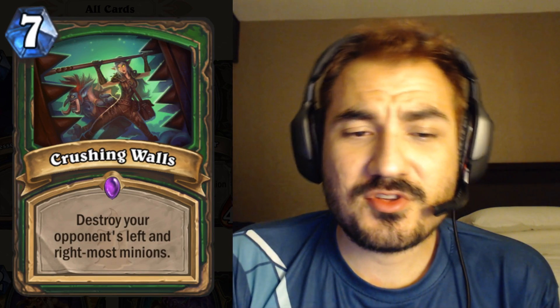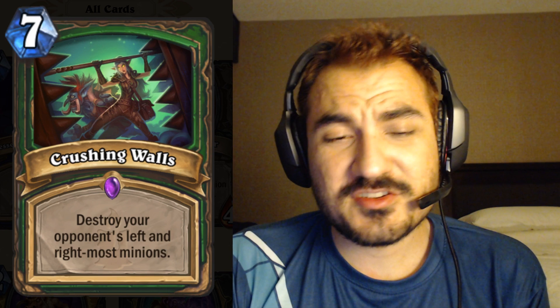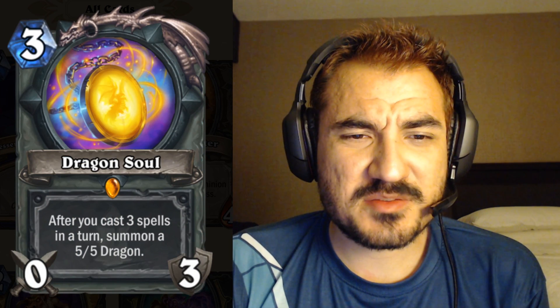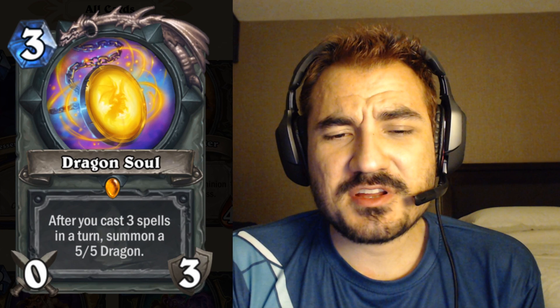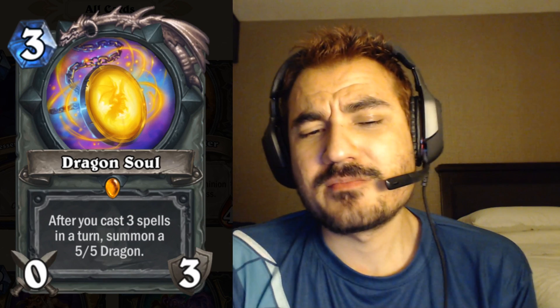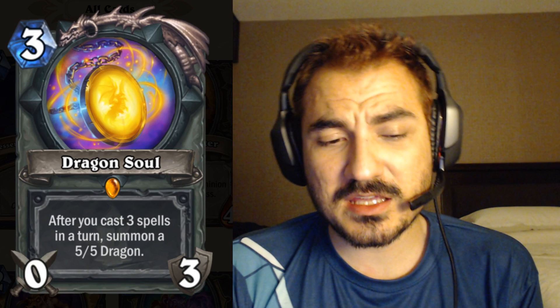Crushing Walls: seven mana hunter card that destroys your opponent's left and right most minions. The control hunter archetype has been beaten to death and I don't think this is going to be the breaking point. Dragon Soul appears to be a priest legendary weapon — three mana zero-three — after you cast three spells in a turn, summon a five-five dragon. It seems hard to consistently activate, and because it's a legendary weapon there's no weapon searching. If you don't draw Dragon Soul your spell-heavy deck probably performs very poorly, so it seems a bit weak unless more supporting cards are revealed.